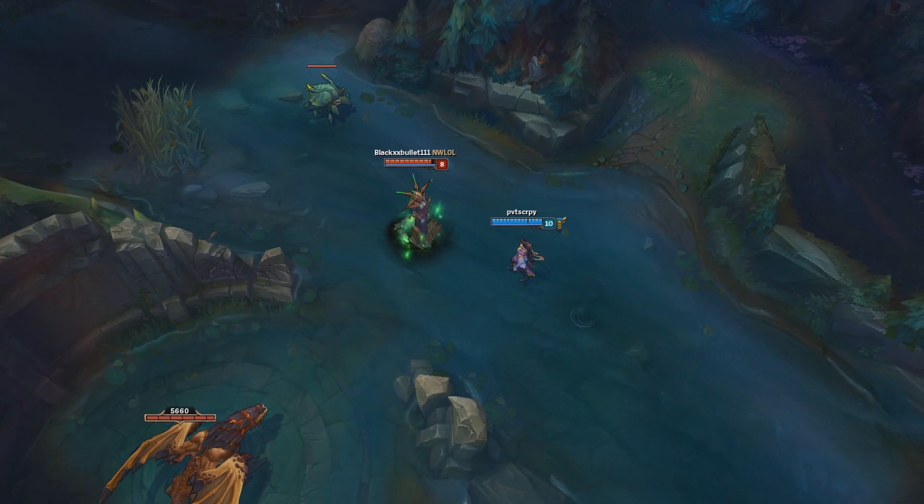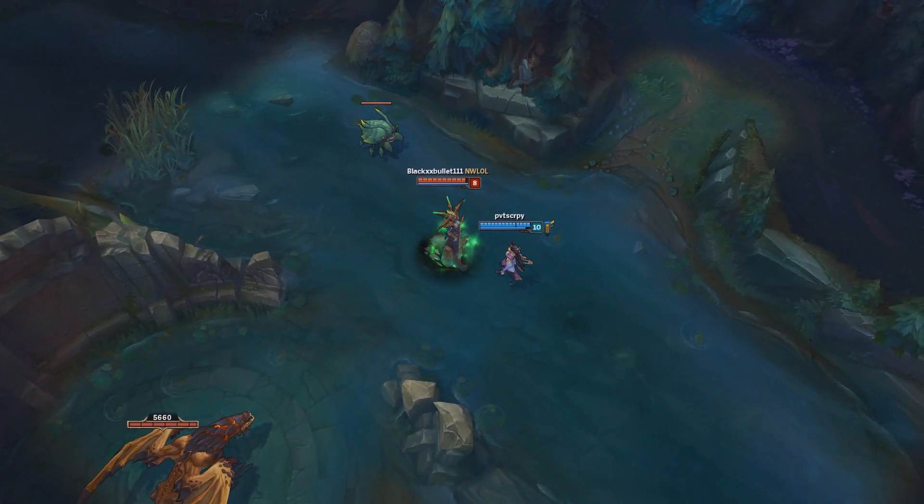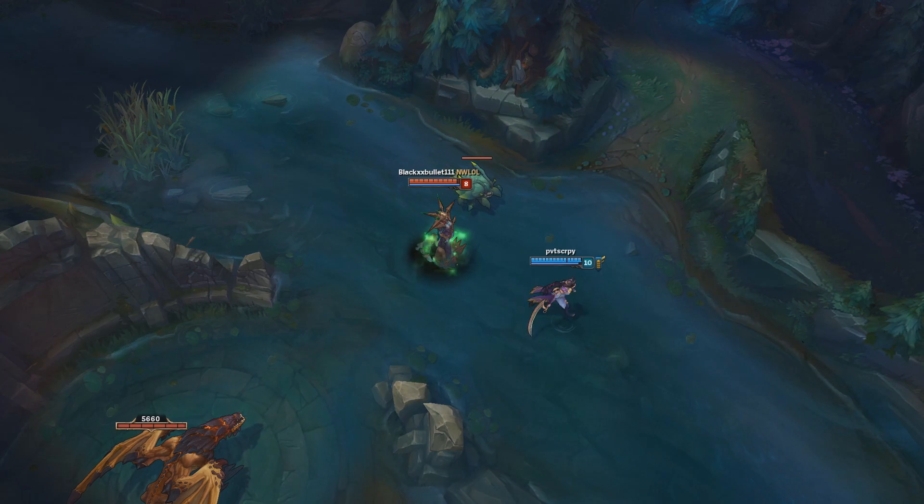Diana's E is Moonfall. Diana reveals and draws in all nearby enemies to her location, slowing them for 2 seconds afterwards.